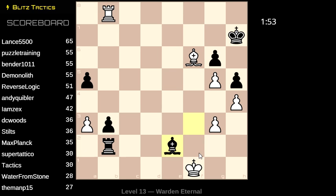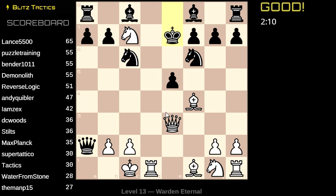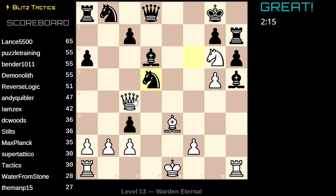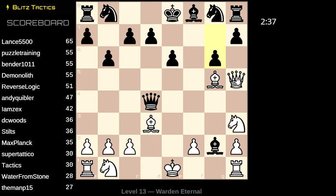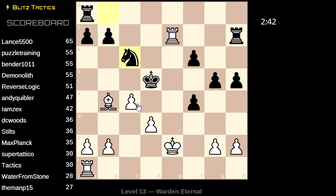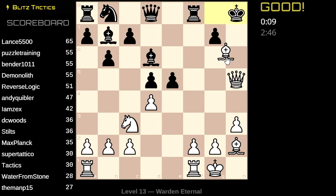That was a weird problem. I'm pretty sure taking the rook wins. Bishop takes — oh right, mate in one takes precedence. Mate in one always takes precedence. Check — that means a queen. So how is there better than bishop g6? That's interesting — is this mate? There's the mate. Mate in three.